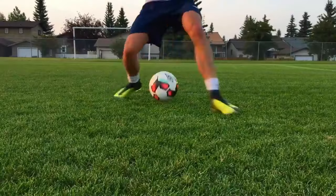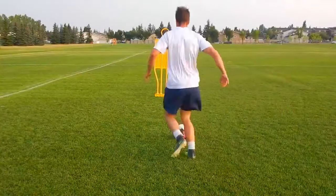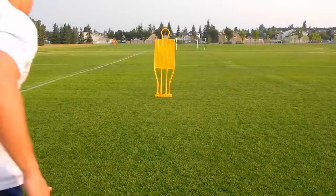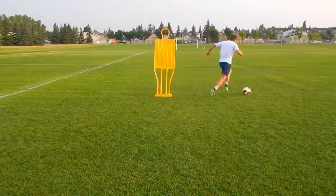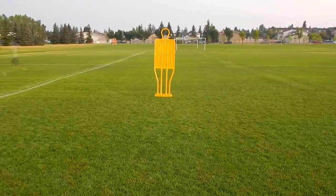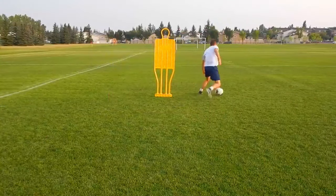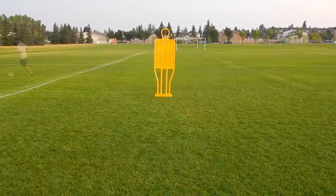With that in mind, here are eight skill moves you can use to beat more defenders. Move number one is just a simple change of direction. Instead of always worrying about the defender, just focus on attacking the space. If you can learn to simplify your dribbling, you're going to beat more players right away. You can take this move to the next level by changing your pace as well as your direction. Move number three is an outside skip — a move I use all the time. Instead of the change of direction where you take your touch at about a 45 degree angle, here you're going at a 90 degree angle, basically avoiding the lunge of the defender and then quickly moving past him.